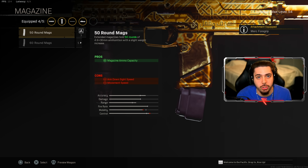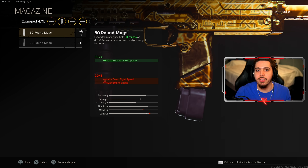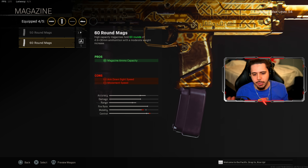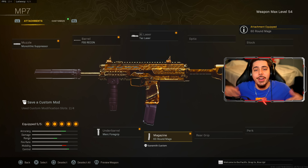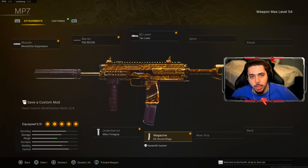For the magazine, if you're a super accurate person, rock the 50 round. If you miss shots here and there, just rock the 60. I lean towards the 50 because you don't lose as much mobility, but it's all personal preference. And there you guys have it — those are the top five meta loadouts.